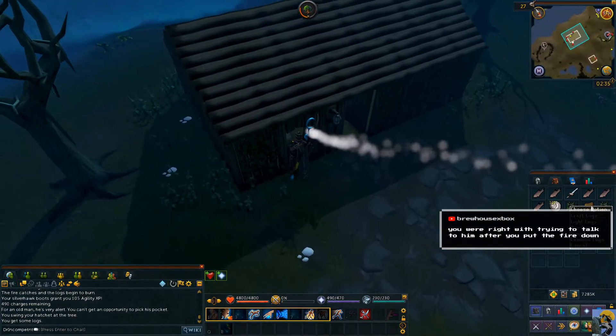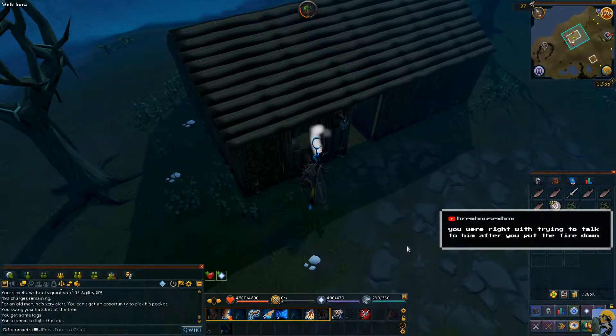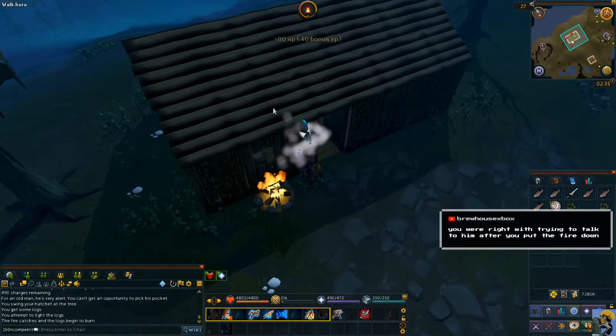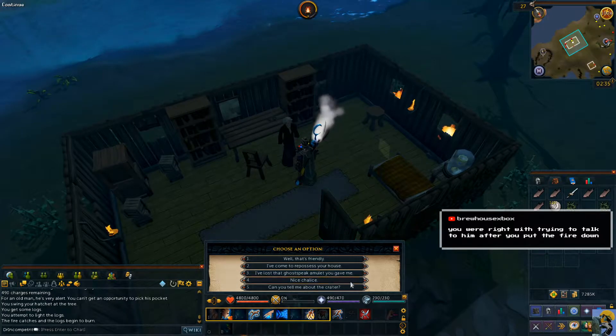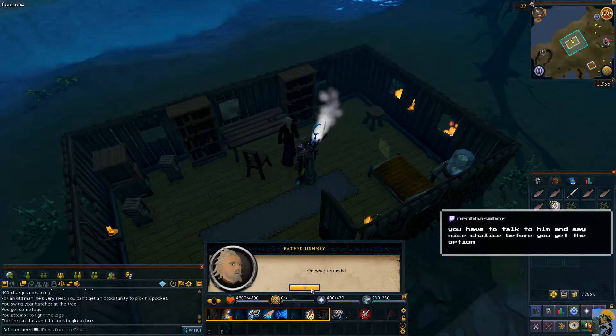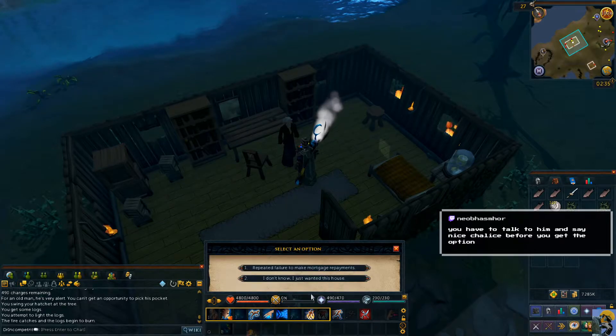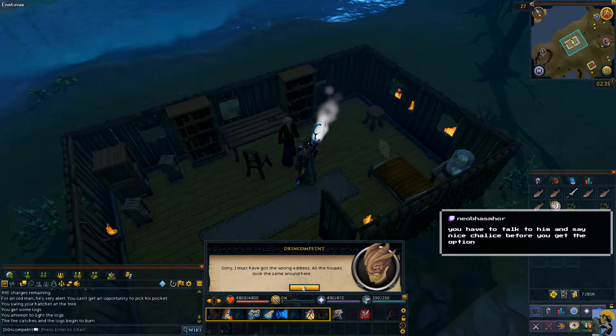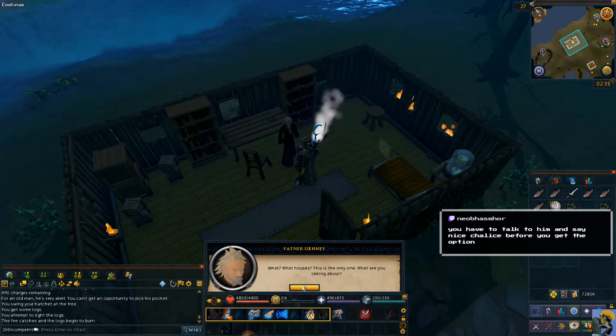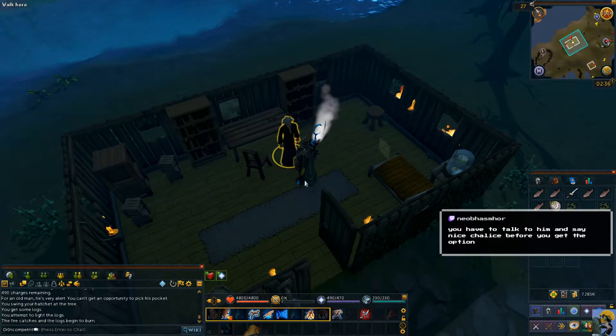I've come to repossess your house. Oh, you have to say 'nice chalice' again? On what grounds? Repeated failure to make mortgage payments. But I don't have a mortgage — I built this house myself. Sorry, I must have got the wrong address, all the houses look the same around here. What house is this? This is the only one. Never mind. Let's try this again.